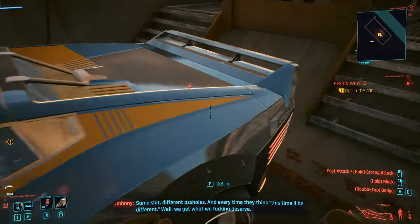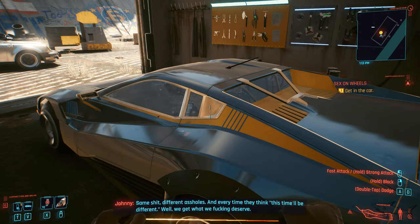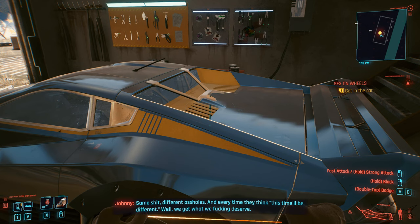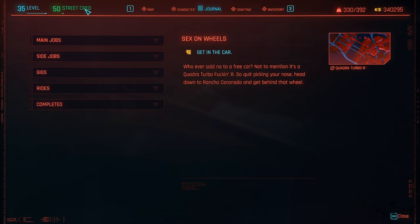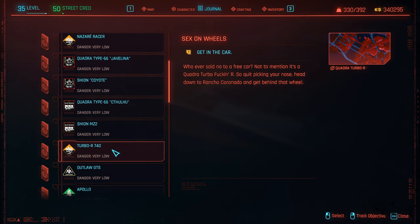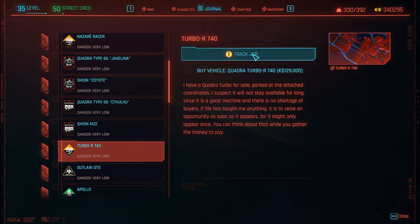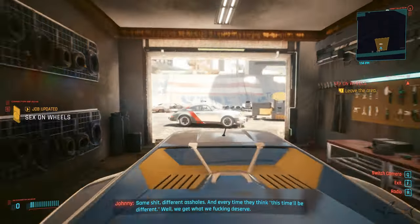Check out everything before you enter the car. For those of you who want to buy this car without doing the mission — go to Rides, and only after you reach a level 30 Street Cred will you be able to buy it. It's very expensive — 129k. You can buy it from here, but we don't want to do that — we will take it for free.